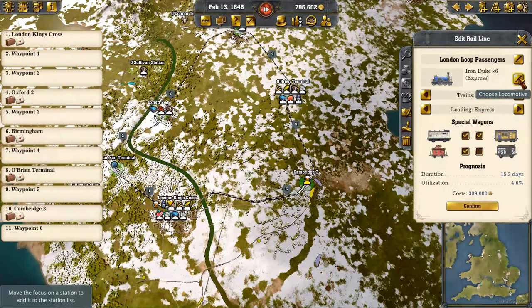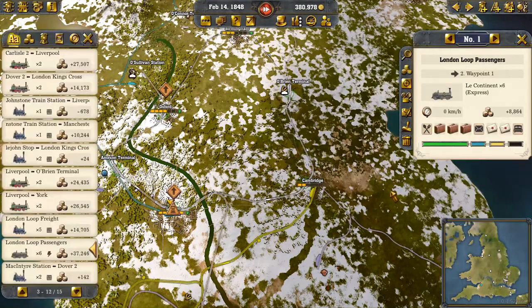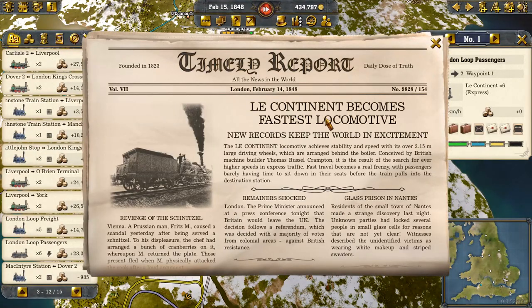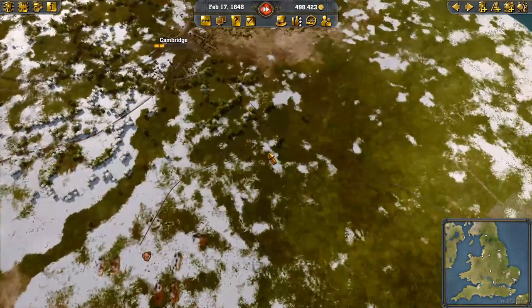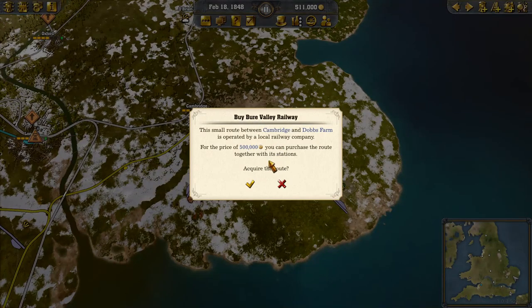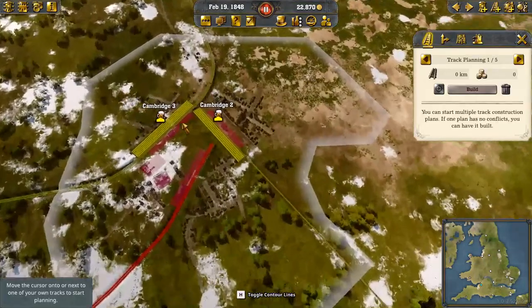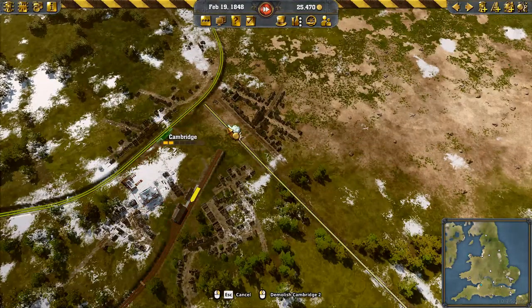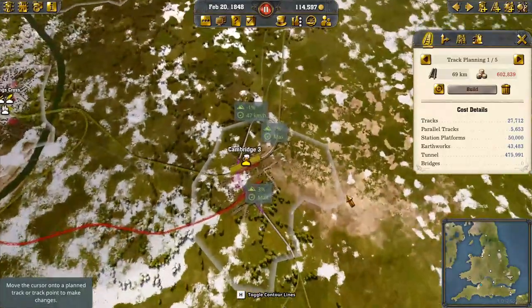We're going to add two more trains and we're going to go from Iron Dukes to Le Continent — we're going to be going so zooming. Le Continent becomes fastest locomotive. Yes, zoom zoom! We indeed like to zoom. And I think I'm going to go ahead and buy out this veggie line — Bure Valley Railway. Bure Valley Railway is now our valley railway, and we don't need two train stations.